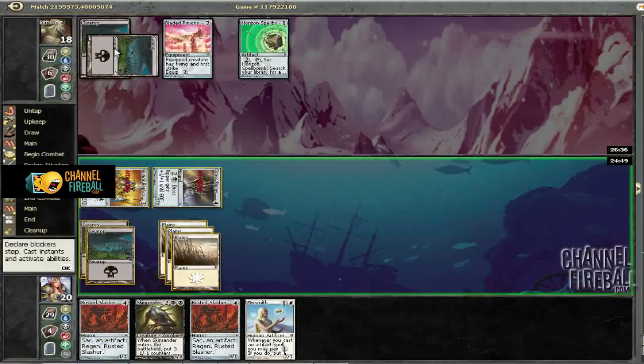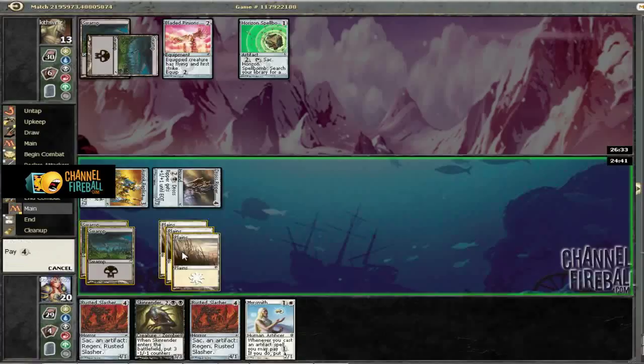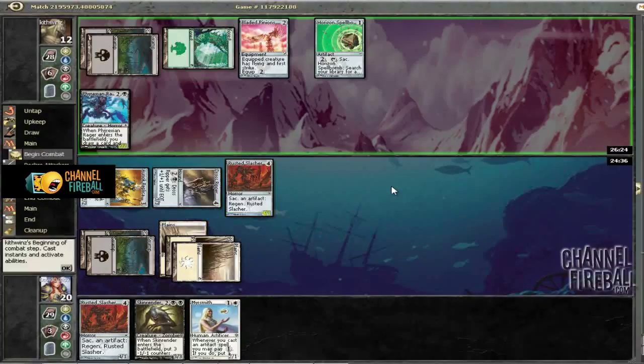At this point, he either has Virulent Wound or he doesn't. Both options are bad against it, so we'll just play the one that rewards us for him not having it. Here we've got Phyrexian Rager, and that's going to get Skin Rendered because it just gives us so much tempo, even though it's not really the best creature to kill.